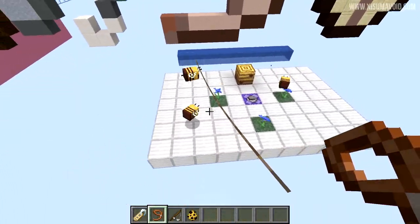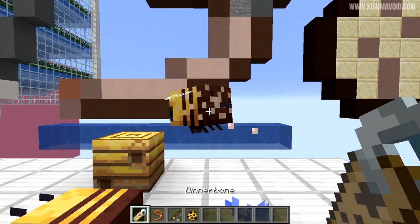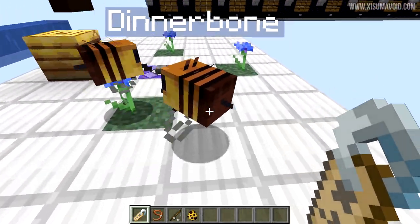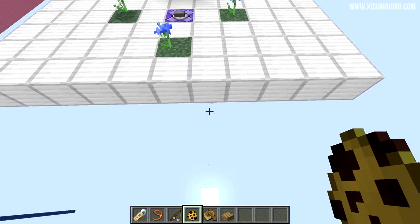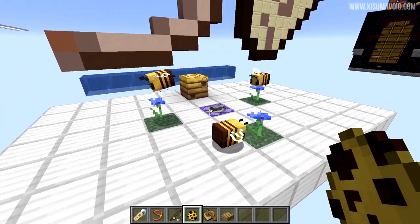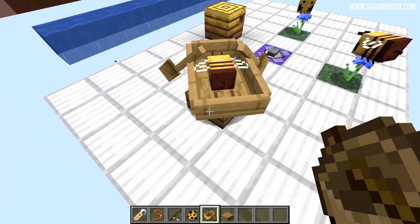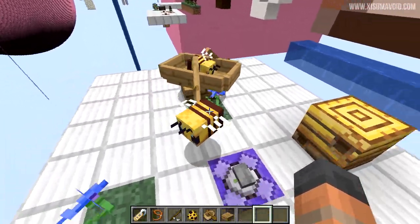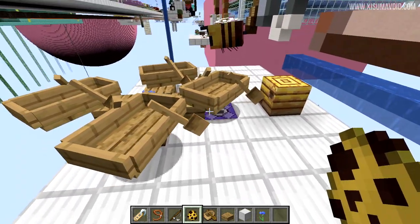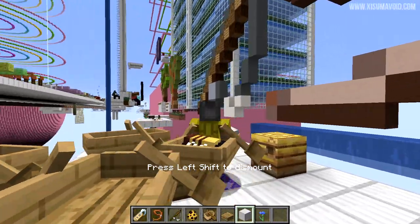The name tag also works, and you can even flip them upside down to see their cute little legs. We also tested putting bees in a boat — if you patiently wait and hold right-click, the bee will fly into it. Once it collides with the boat it goes inside, and you can transport it across an ocean or elsewhere.